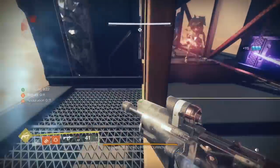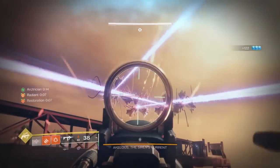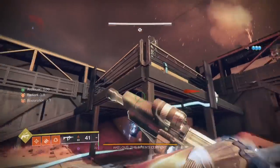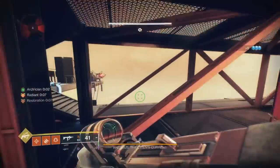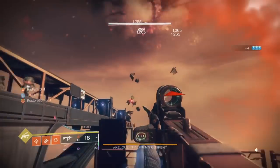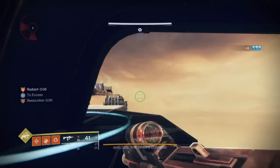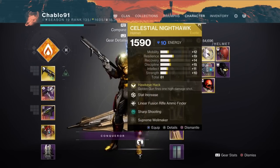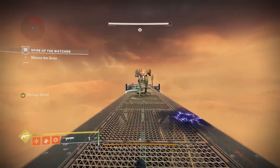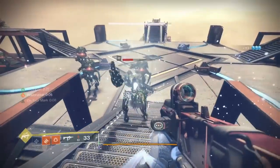To break it down simply: start the fight by getting your buff off the Minotaur, then complete all four catwalks. On console — not as necessary on PC — you'll want to clear harpies on the catwalks because they'll flinch you and you lose precision damage. I'm using the Mini-Tool but you can swap to a bow if you want. I fight the harpies down below, weaving around SMG distance to take them out quickly. Four waves of harpies are linked to each catwalk completed.